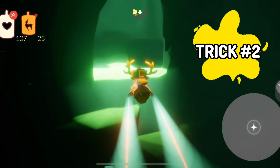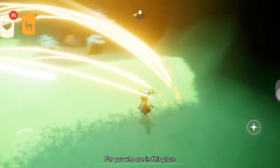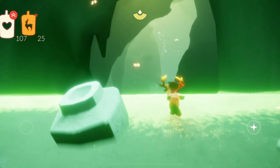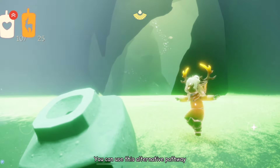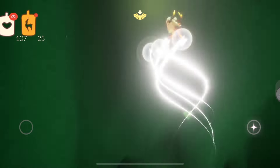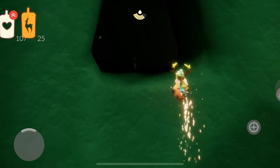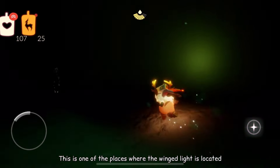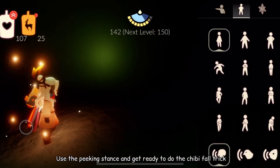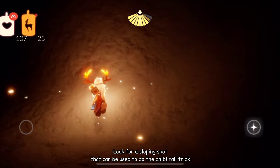Trick number two: a shortcut from the underground cavern. For you who are in this place, going back up to the elevated clearing sometimes feels difficult and a waste of time. You can use this alternative pathway. Use the butterfly to lift you towards where the winged light is. This is one of the places where the winged light is located. Use the peeking stance and get ready to do the chibi fall trick. Look for a sloping spot that can be used to do the chibi fall trick.